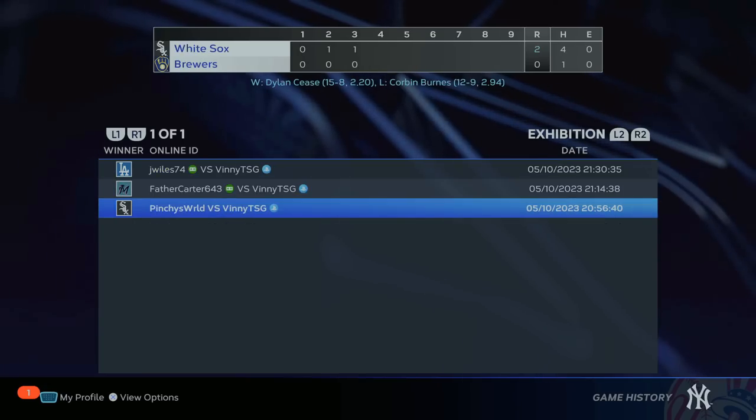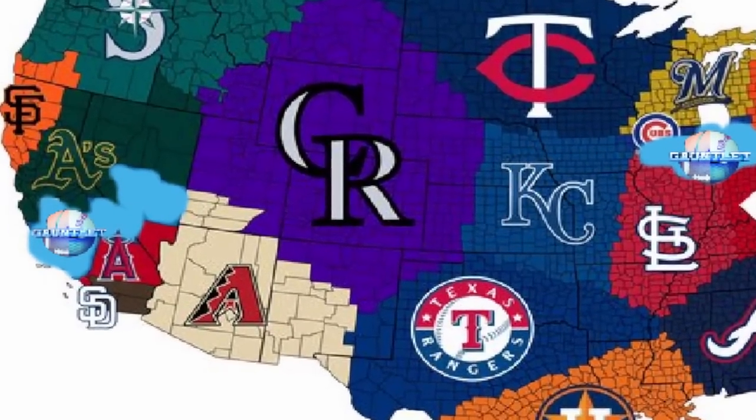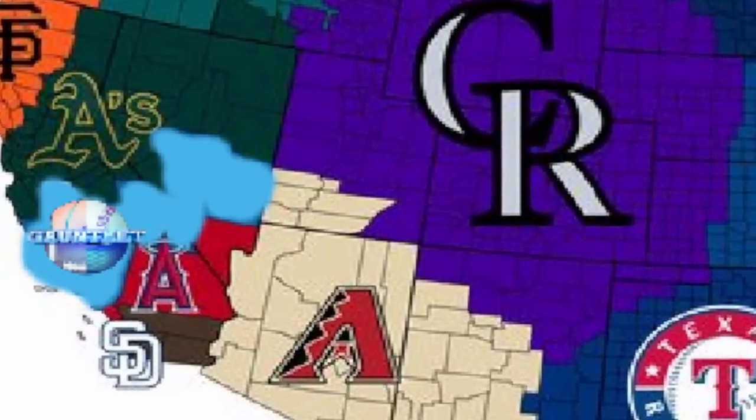Throughout the three games today, we have scored 15 runs and gave up zero runs. After we take Los Angeles, this is how the map looks after our first episode. That's going to do it for the video, everyone. If you enjoyed, do me a favor — hit the like button, hit that subscribe button if you're new. In the comments down below, make sure to check out my other channels and follow me on social media. I'll talk to you all in the next video. Peace.